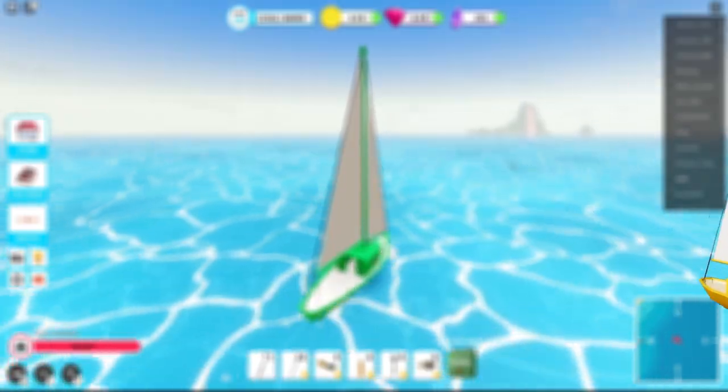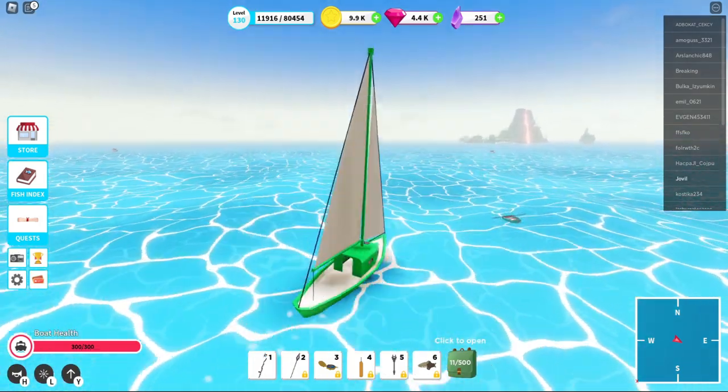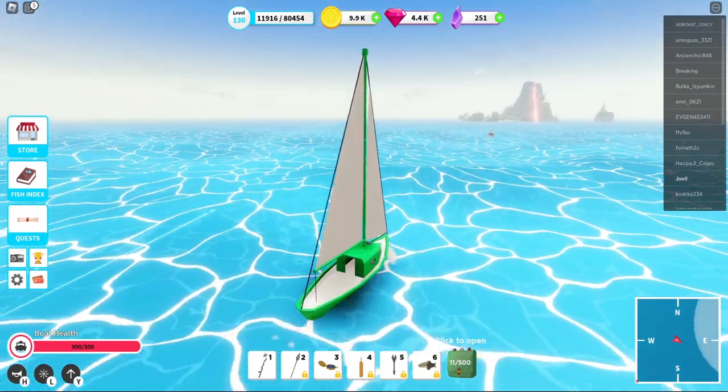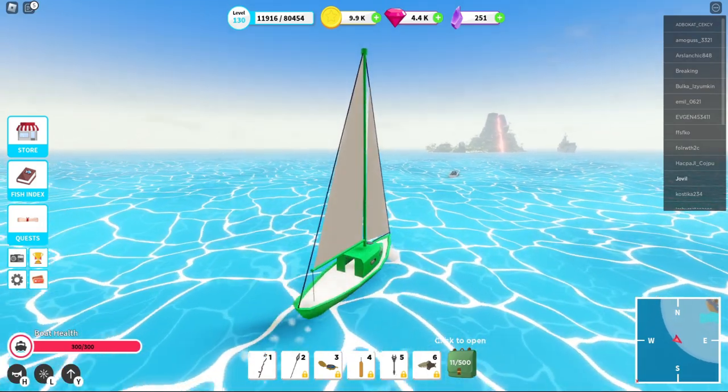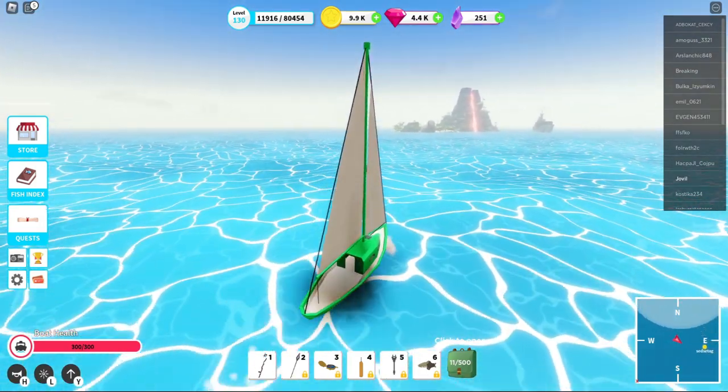Next up we have the golden sailboat. Its stats are once again nothing special, especially for its price. However, it has the neat effect that whenever you catch a fish, a portion of its value is directly added to your bank, which makes it great for money making. Combine this with the fish master and you can make a lot of money. B tier.